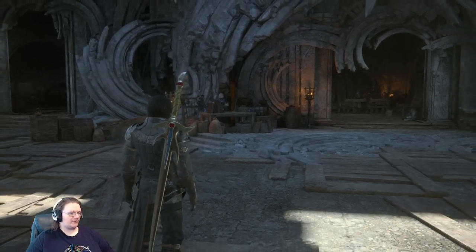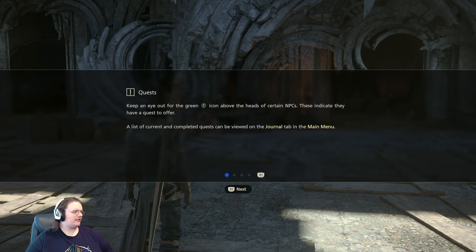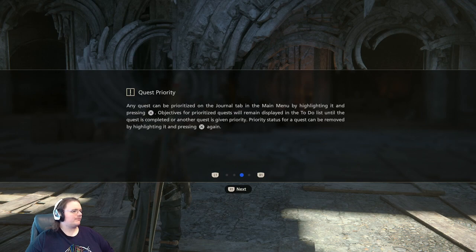I think there's speaker names for subtitles, right? Sidequests unlocked! Quests: keep an eye out for the green quest icon above the heads of certain NPCs — this indicates they have a quest to offer. A list of current and completed quests can be viewed on the journal tab in the main menu. After accepting a quest, quest objectives will appear in the to-do list on the right side of the screen. Objectives for the main scenario and up to three side quests can be displayed simultaneously. Any quest can be prioritized by highlighting it and pressing X.